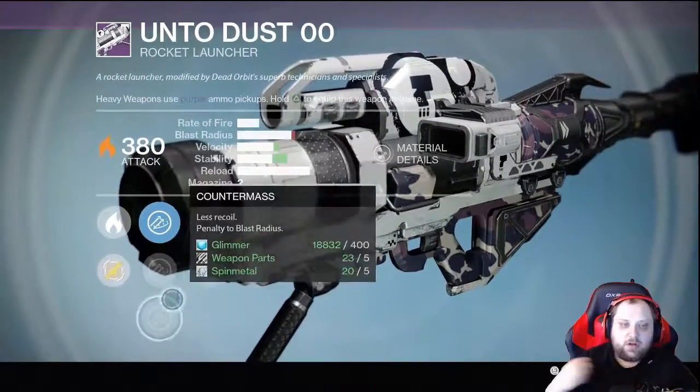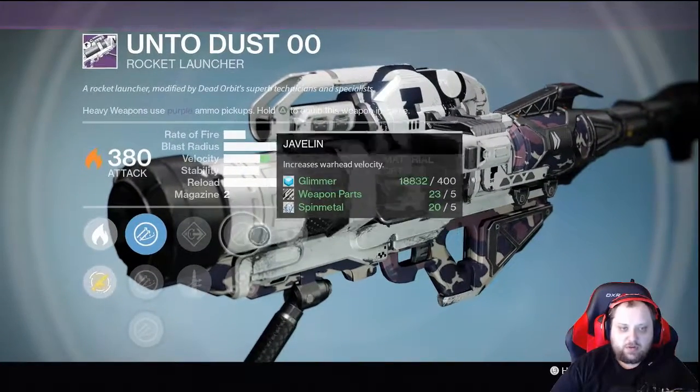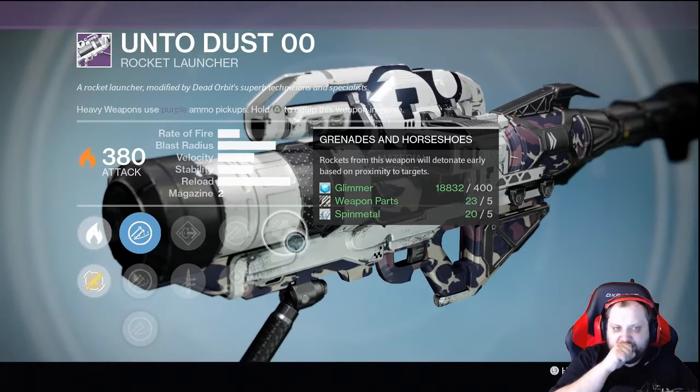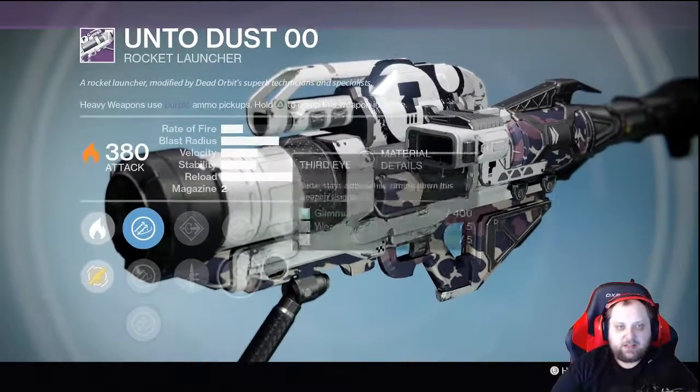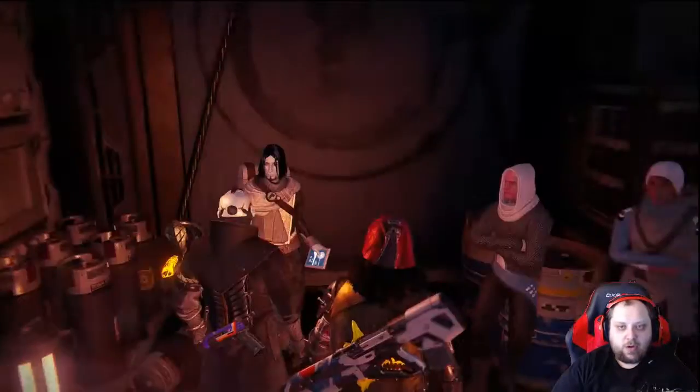There's no Warhead Veneer this week unfortunately. Flared Magwell, Quick Draw, Javelin — which increases overall velocity — Third Eye, Grenades and Horseshoes. I'd say take a pass. Last week's roll was substantially better. Let's go to our next vendor.